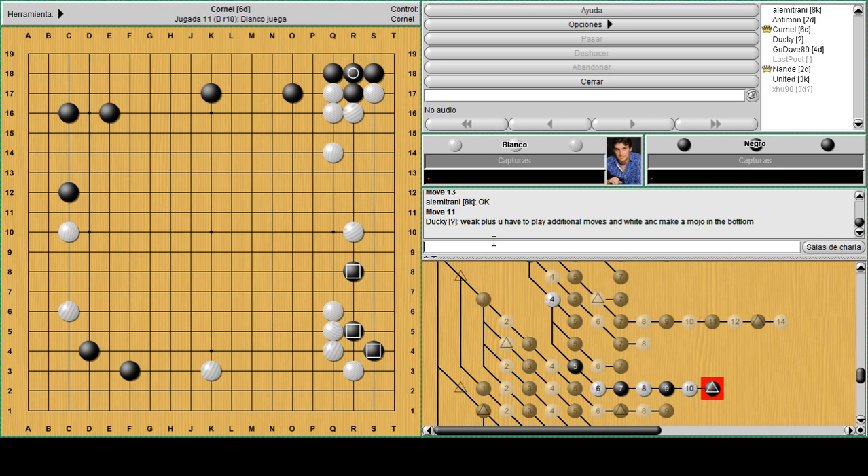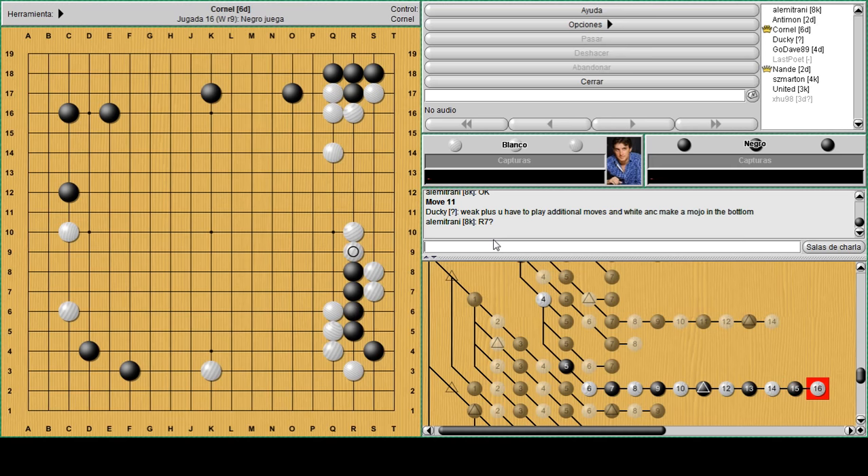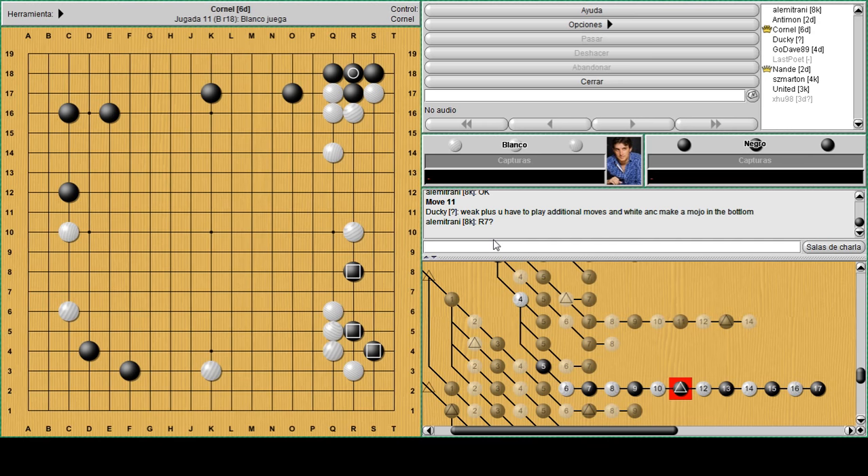White can make the moyo anyway because he's happy to have the wall at Q5 and the extension at K3 in place. Now he can attack quite severely this bottom group. S7 was the move to remove the base like that and start chasing the group, but actually there's a slightly better move. R7 probably doesn't work so well.